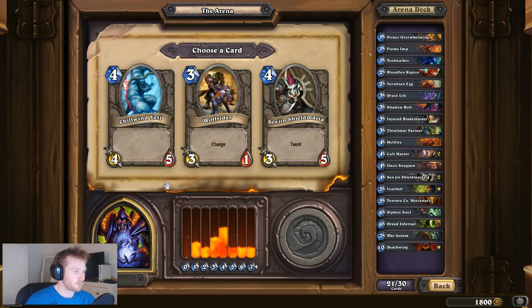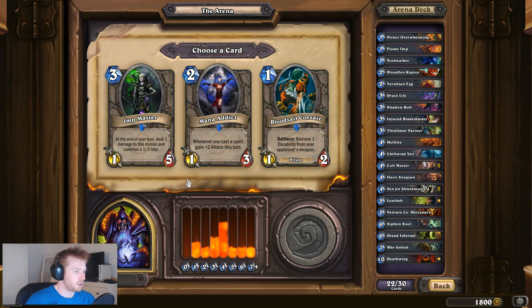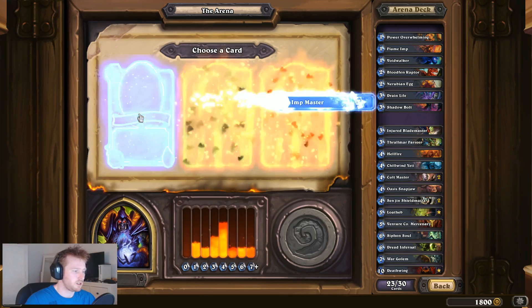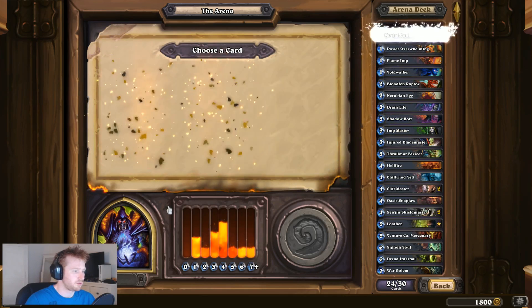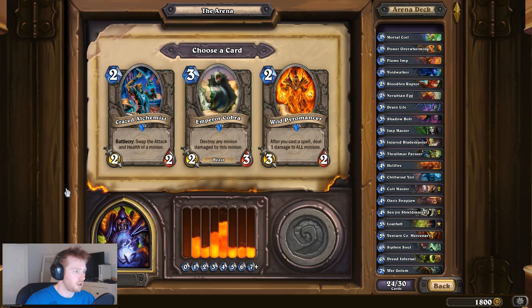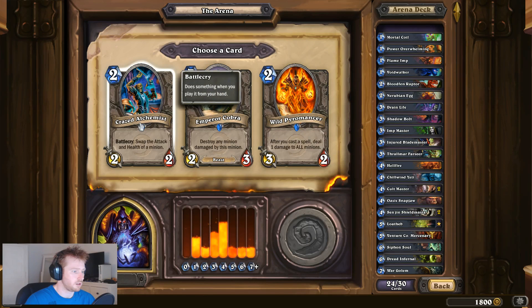Voidwalker. I'll take a Chillwind Yeti, I think. Imp Master - always nice. Voodoo Doctor, Summoning Portal, Mortal Coil - I can get a Coil. Crazed Alchemist - that could prove to be handy. I don't really have that many spells, so I'll take the Crazed Alchemist.